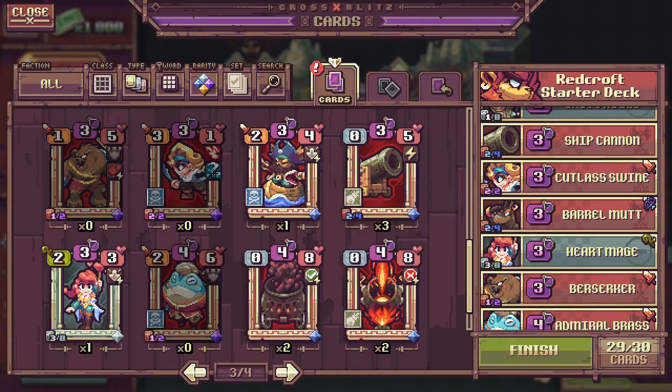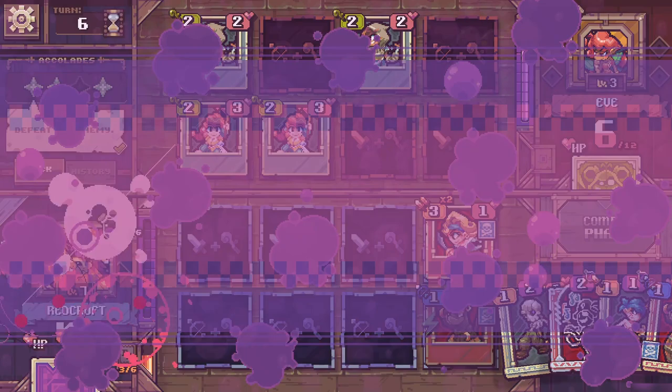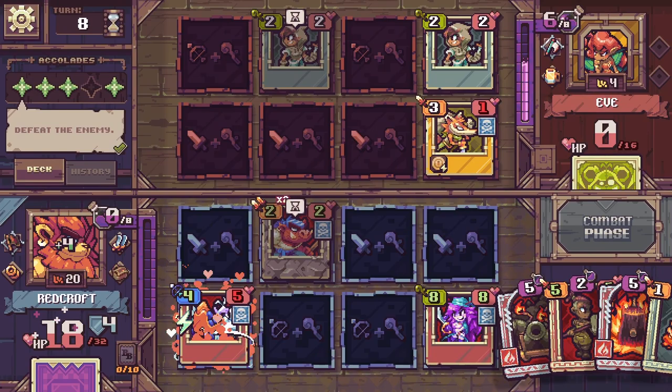During your adventures across the island, you'll unlock a heap of new cards. And by experimenting with them, you'll discover the type of playstyle that works best for you. Some opponents can be a bit tricky, meaning you might have to adapt a proper counter strategy to take them down. But no need to fret — with over 200 cards to collect, there's a lot of opportunity for chartering a unique path to victory.